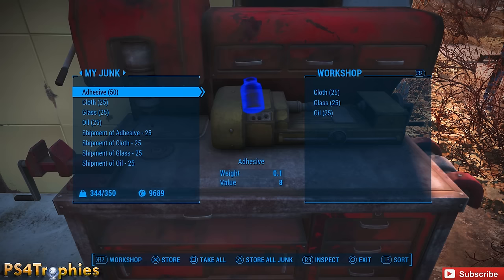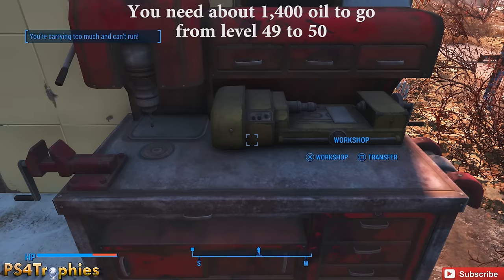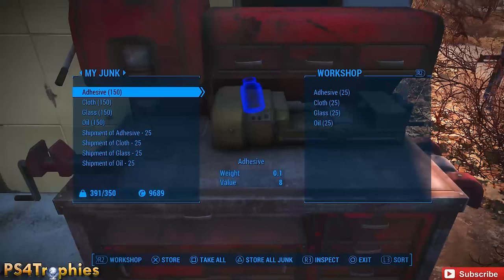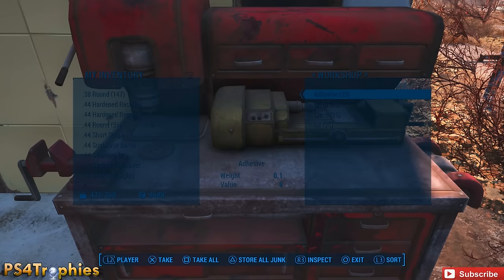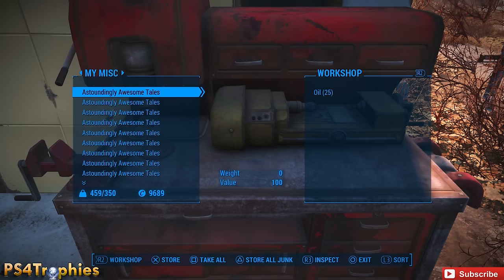Keep repeating the exploit. You need roughly 30,000 oil; by that point you'll have enough of the other resources. It'll take a little over an hour to get all the materials. I recommend creating a save point before starting so you can practice the timing — if you lose the shipments you'll need to rebuy them. Maybe create another quick save around 10,000 oil as a backup.